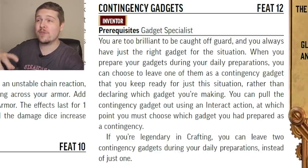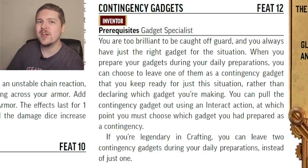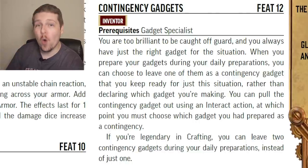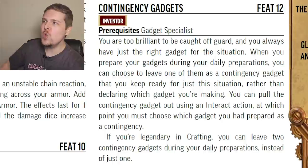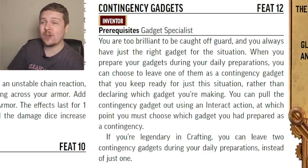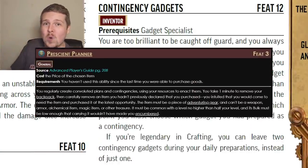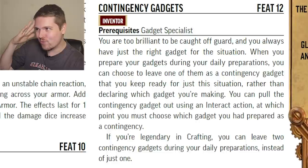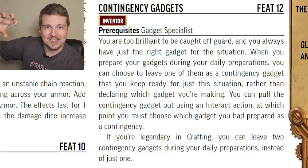Contingency Gadgets: rather than creating all of your daily gadgets during daily preparations, you save one of them to be whatever you want — for a single action at any time you can pull any of your formula gadgets out. If you're legendary, you can do this twice per day. This is like that general feat I don't like, but I like this one better because you're really smart and maybe you did have the forethought for it.